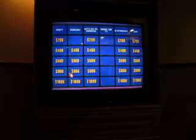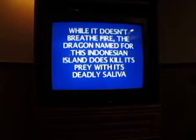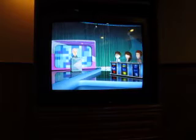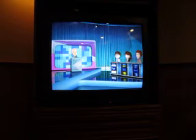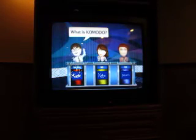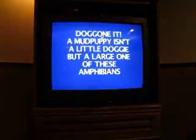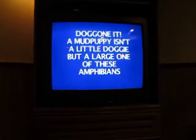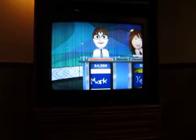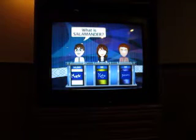Zoology for 400. While it doesn't breathe fire, the dragon named for this Indonesian island does kill its prey with its deadly saliva. What is Komodo? That's correct. Select again. Doggone it, a mud puppy isn't a little doggy, but a large one of these amphibians. What is salamander? Yes.